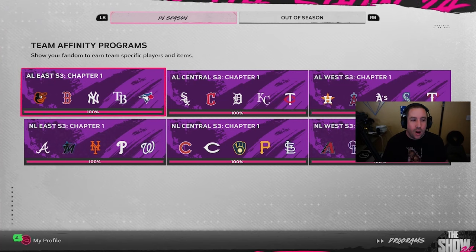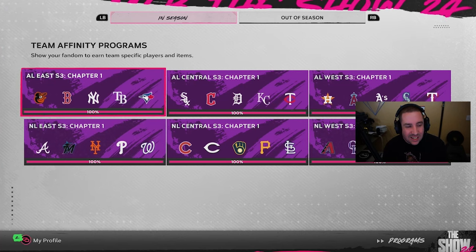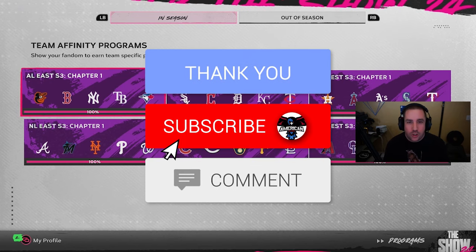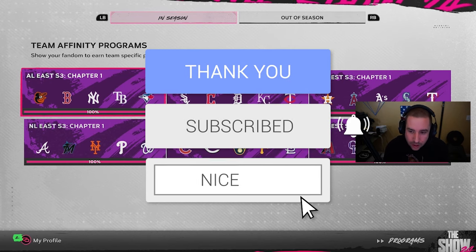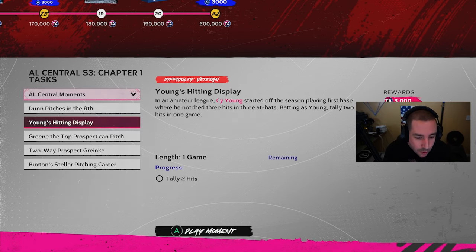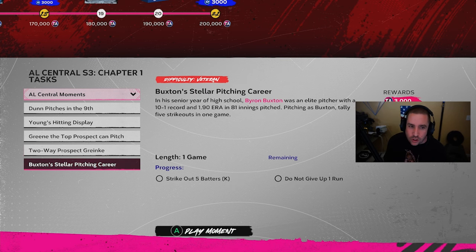We are done with Season 3 Chapter 1 Team Affinity and we're going to show you how we did it. First of all, we didn't really do any moments — that's the first thing you can do. We did them for a few divisions just to get the last 12k or so that we needed.